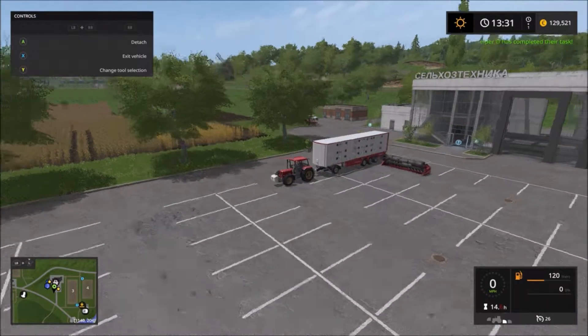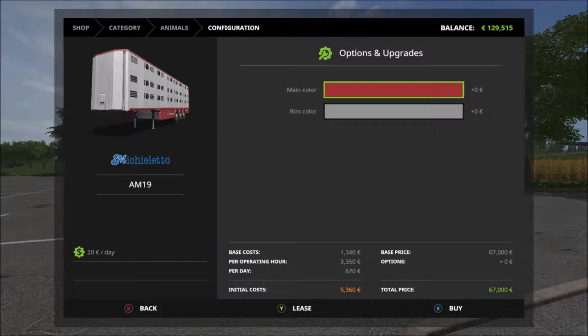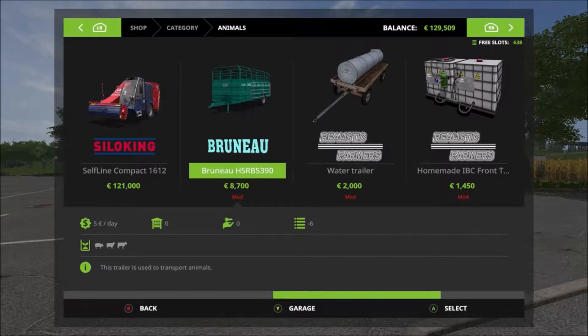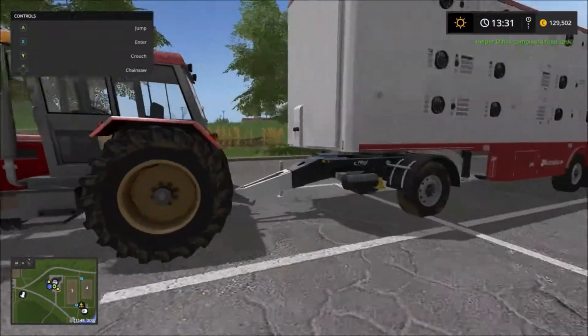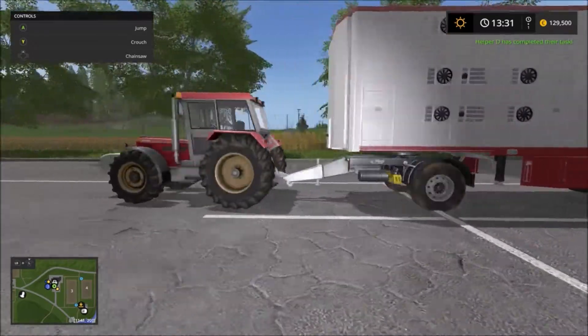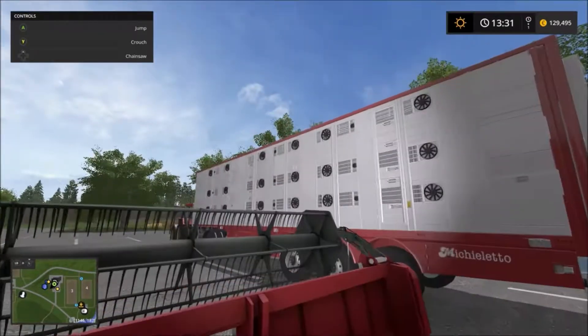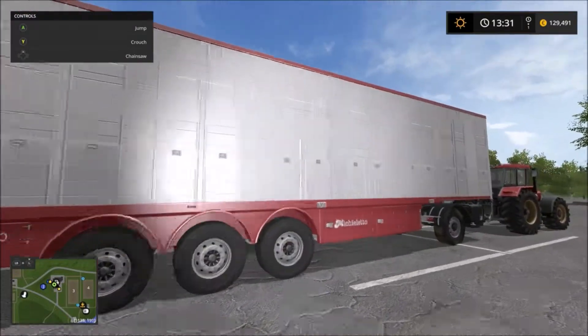Here we are up at the shop. We've got a monster on our hands in the animal section - it's this Micheletto animal trailer. We've leased it; it's quite expensive at $3,300. It doesn't actually tell you how many animals it can carry in the description, which is odd. Previously we've used a Bruno and that costs about as much as it costs to move three and a half cows. Now that we're such a senior collective farm we get access to all this good stuff.